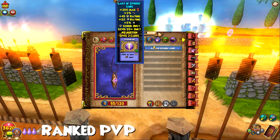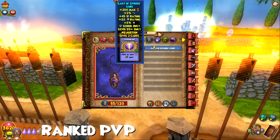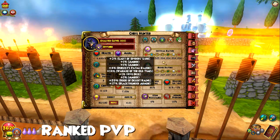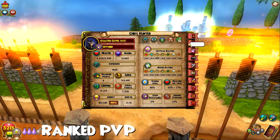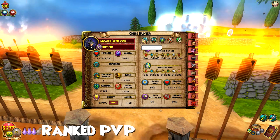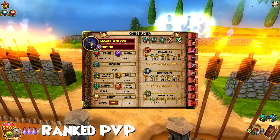The stats on it: 200 health, 2% pierce, 45 block, 30 crit, and 3 resist, plus the 2 storm blades — it just pushes your stats to the limit. Seriously. If we look at my stats right now, with the Blade of the Feld Titan, we got 485 crit and 242 block. That's just crazy, with 88 power pip chance — it's insane how much of a difference this makes.